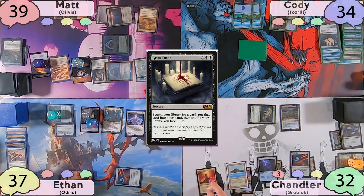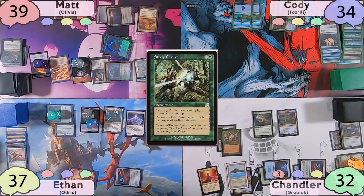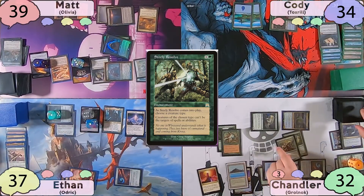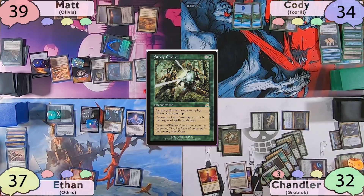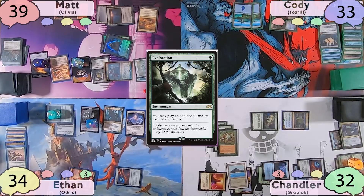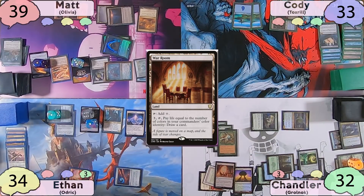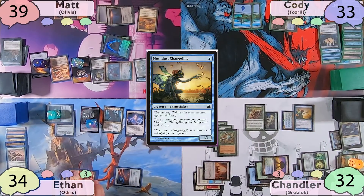Chandler will start off with a Sylvan Library, then cast a Steely Resolve, naming Frog when it resolves. After this, he'll move to combat and swing for three at Ethan and one at Cody. The attack triggers will mill Exploration, Sakura-Tribe Elder, Froghemoth, Plaxcaster Frogling, a Forest, and a Simic Signet — six for six. These are all put into exile with croak counters. In his second main phase, Chandler will cast Exploration, play his Forest from exile, tap for two and cast his Simic Signet, play a War Room as his second land for turn, cast a Sakura-Tribe Elder, and finally cast a Mothdust Changeling. Tapping his last mana source, he passes the turn to Ethan.